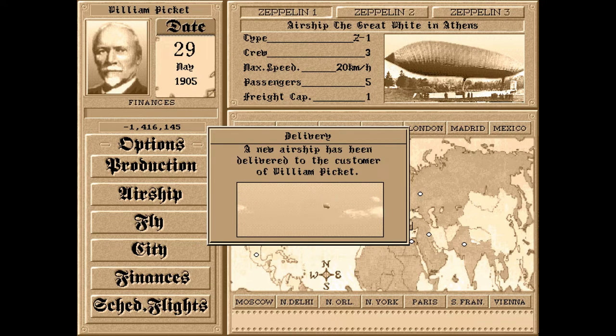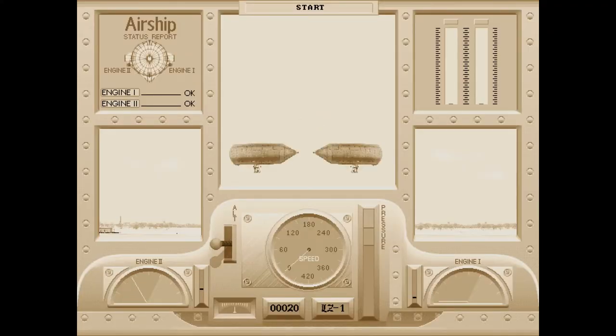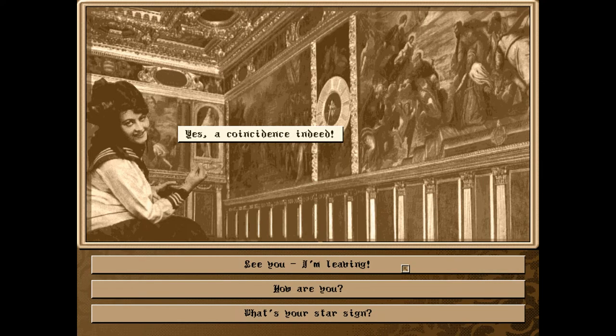Most of that money goes into researching new airships, and with bigger capacities and longer ranges these start to become a serious source of income while you wait for your next ship construction to finish. There are also aviation contests to be won, medals to be earned, and the heart of a woman that you travel after throughout the world. And if you feel lucky, you can also play the stock market or establish offices and trade routes all over the planet.